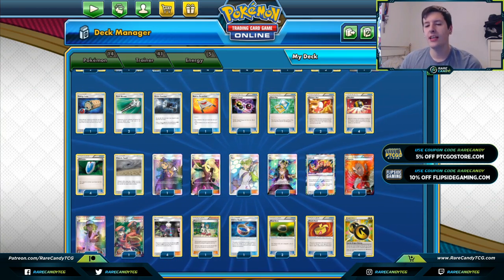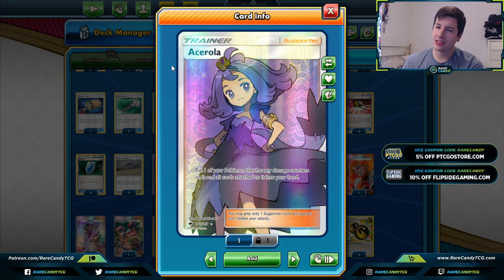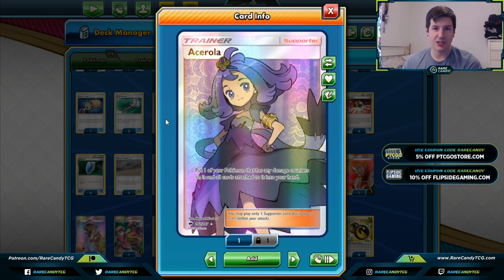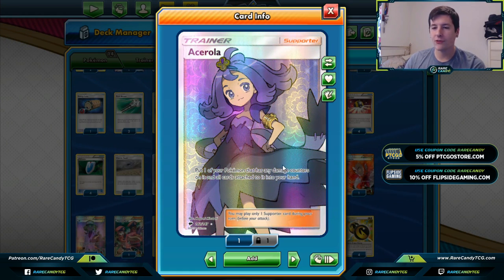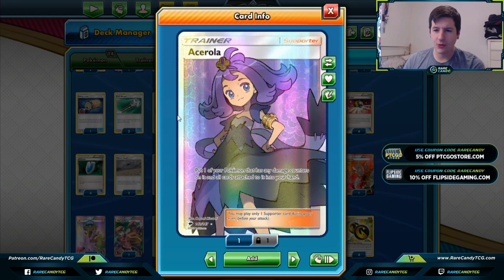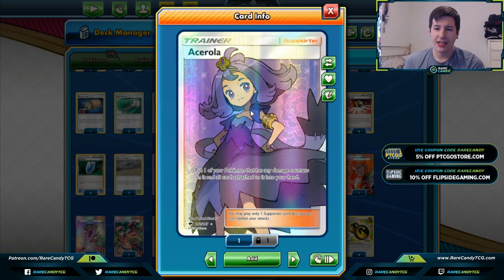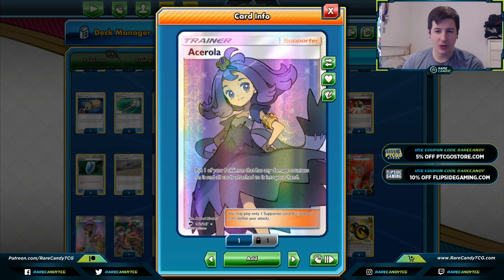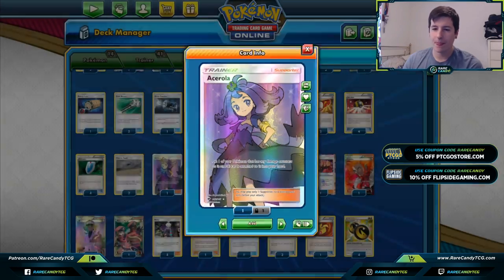We have one copy of Acerola — a card I've gone back and forth on, having tried AZ and no copies of either. Right now I'm settling on Acerola because after we attack with ADP it's definitely a liability. We're largely a single-prize deck and we don't want a three-prize Pokémon sitting on the board, so after we use Altered Creation and they attack into us we can Acerola it back to hand. I also like that Acerola lets you get your DDE back in hand to attach it to Alolan Exeggutor.